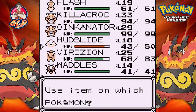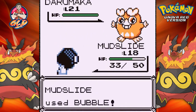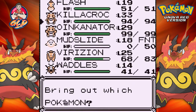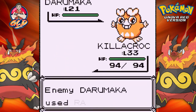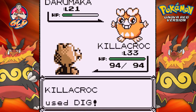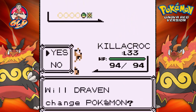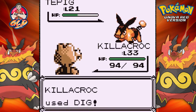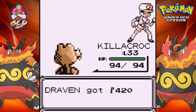Another Tackle attack and Mudslide faints. Going with Killer Croc instead — using a Dig attack. Darumaka is finally defeated. Now here comes a Tepig, and we're going to defeat it with a Dig attack. Tepig has been defeated. Feeling awesome, except Mudslide is not performing well.